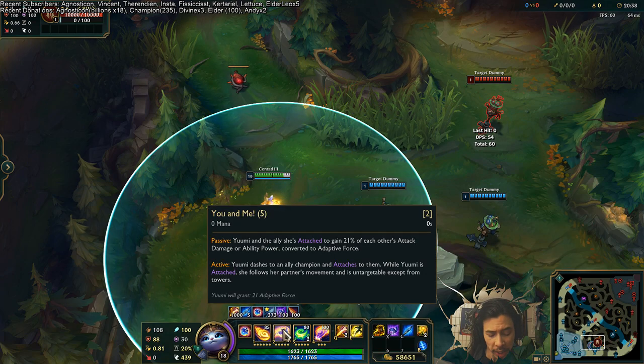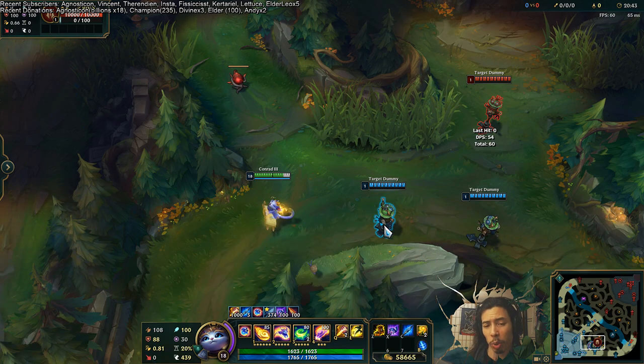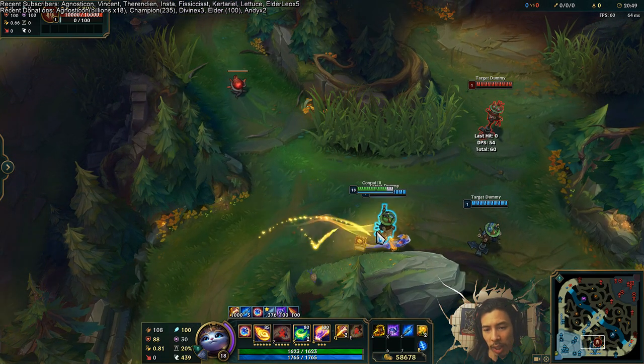So probably the best place to start with her kit is actually the W. Normally I start sequentially with the passive and all that, but her kit kind of revolves around the passive. So you actually start with one rank in this. I'm level 18 so you don't see this, but when you start the game at level 1, you get one rank in the W, which allows you to attach.